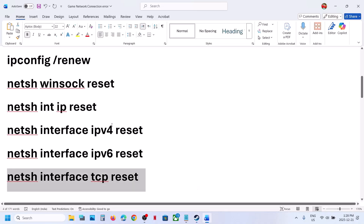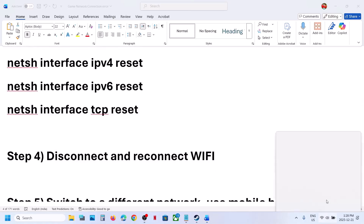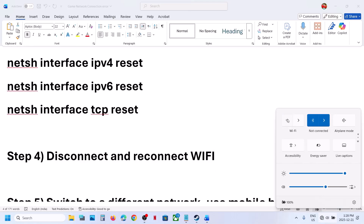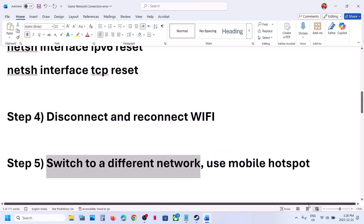Still not working? The next step is to disconnect and reconnect Wi-Fi. Simply turn off the Wi-Fi, then turn it back on, connect to your internet, and then check. Still not working? Switch to a different network — if you have another network available, switch to it and check.